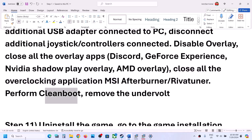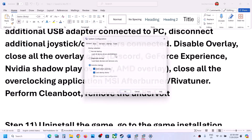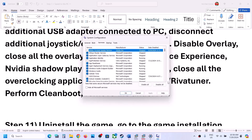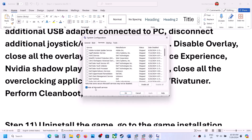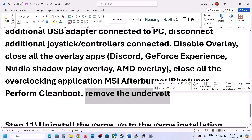To perform a clean boot, type System Configuration in the Windows search box and go to System Configuration. Go to the Services tab, put a check on the box that says Hide All Microsoft Services, then click Disable All. Click Apply, click OK. You will see a restart option — restart your computer and then launch the game. Also, if you have undervolted your GPU or CPU, revert the undervolt and then launch the game.